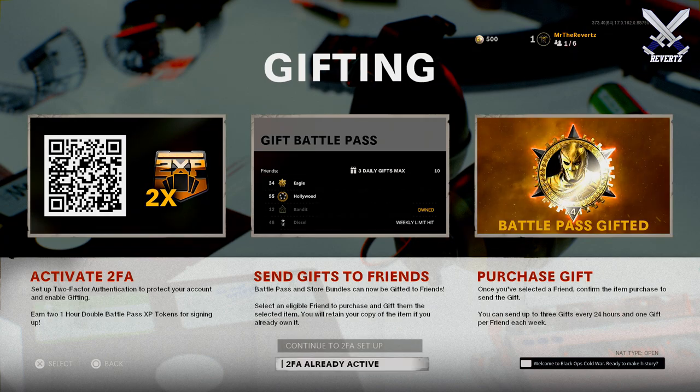You can't do this in Warzone just yet, but Treyarch has stated that they will come out with that at a later date. Before I show you guys, I just wanted to remind you that you can get a 60-minute double XP token for sending your first gift from now, June 17th, and until June the 30th. So if you do plan on doing the Battle Pass gifting, do it right now, or anytime between the 17th and 30th, to get a free hour of double XP.